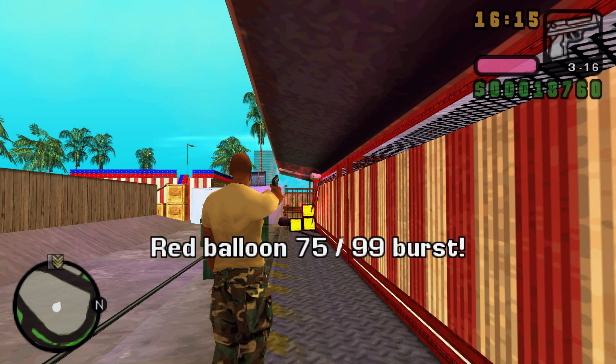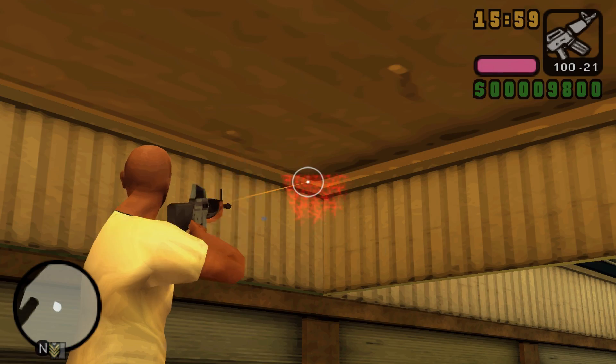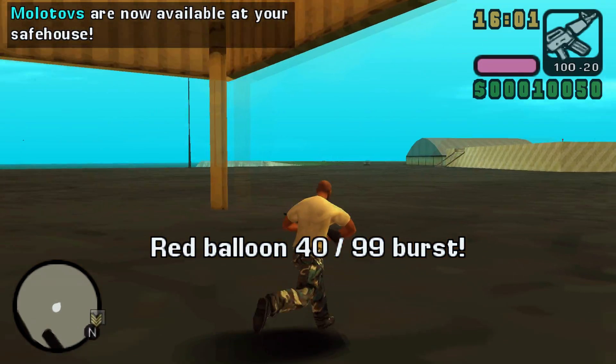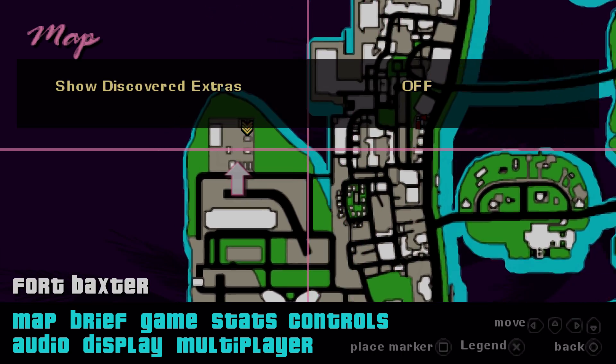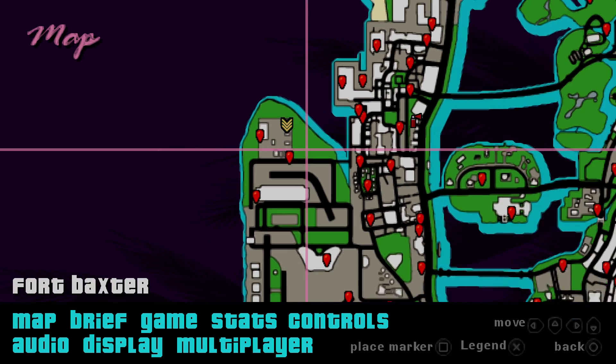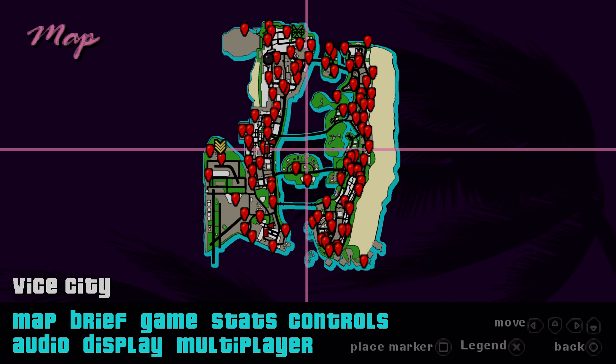The way to collect a balloon is to shoot it. Popping it will display a message and with every 10 collected ones you get a reward. You can also visit your map and turn the balloon icons on — this way you can see which ones you have already shot.